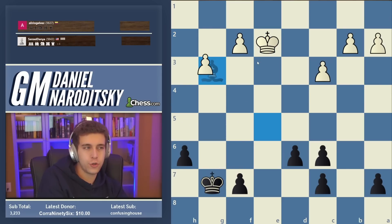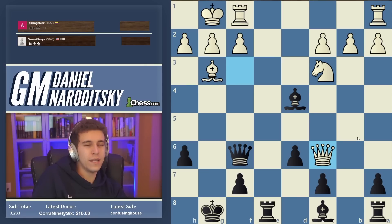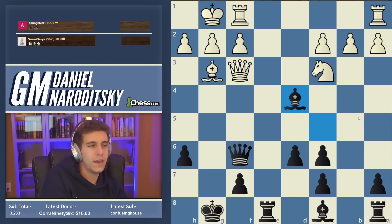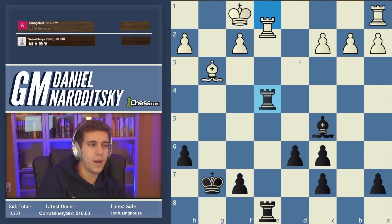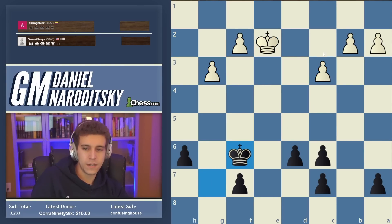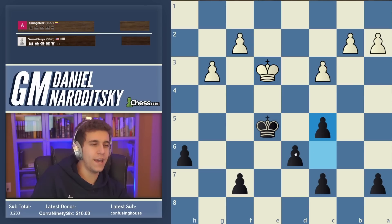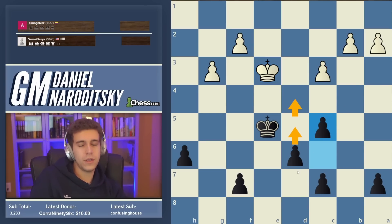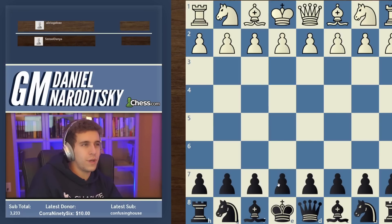No matter what white does, black has this plan of pushing c5, d5, and d4, creating a passer. You can't really zugzwang this because black has a series of moves that improve his position. Zugzwang happens when you don't have any moves available that improve your position — here black has a clear plan. I can bet you a silver dollar that this pawn endgame is winning for black.